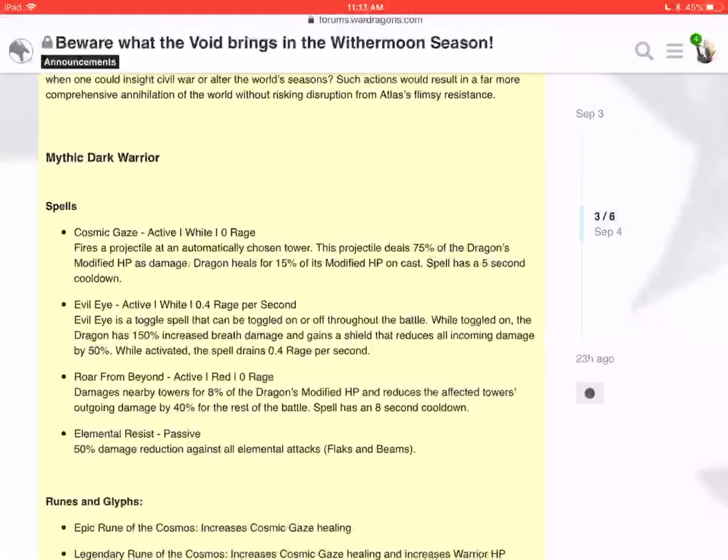Cosmic Gaze: active white, zero rage. Fires a projectile at an automatically chosen tower. This projectile deals 75% of the dragon's modified HP as damage — pretty much a one-shot, generally speaking that's going to one-shot a tower. The dragon heals for 15% of its modified HP on cast, and it has a five-second cooldown.